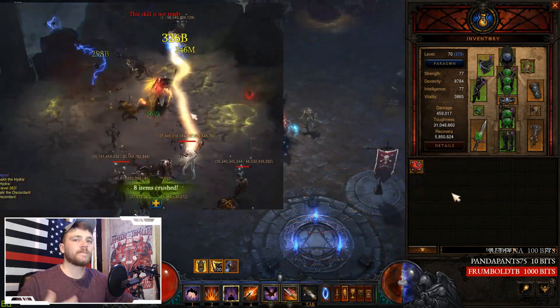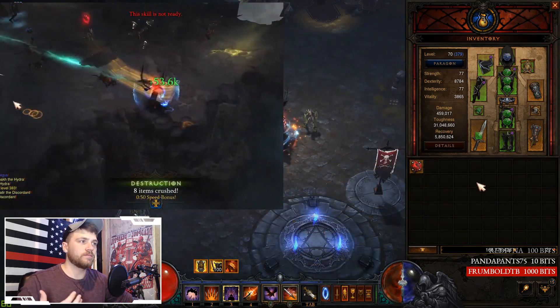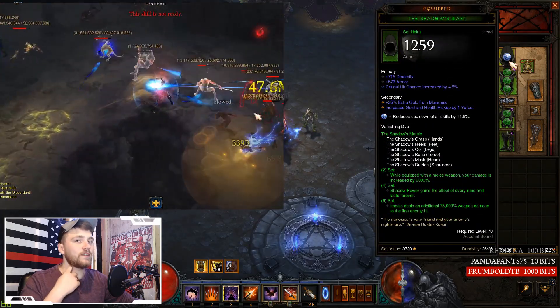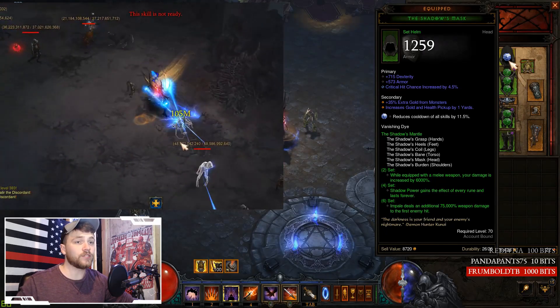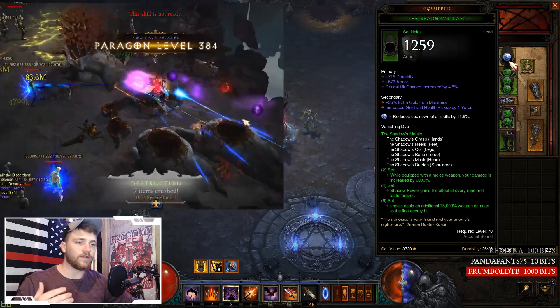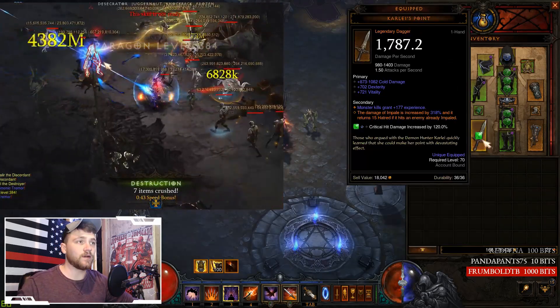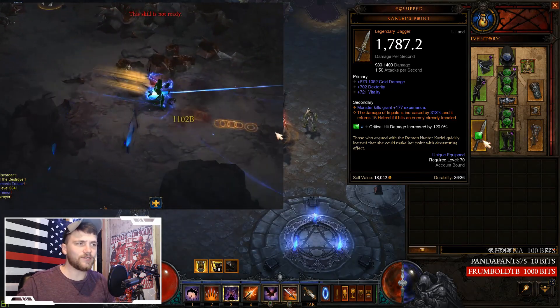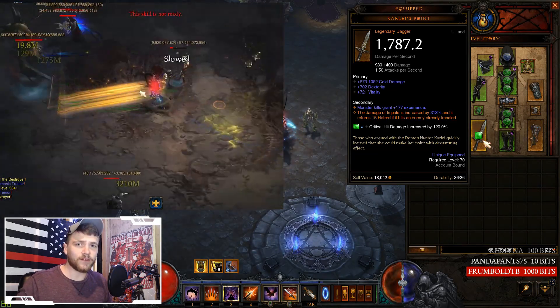You want Emeralds in pretty much every slot. In the helm you can put a Diamond for Cooldown Reduction or a Topaz for Resource Cost Reduction — I prefer the Diamond so Vengeance comes back sooner. On your weapon, always put an Emerald, no matter what, unless you're playing a support character.